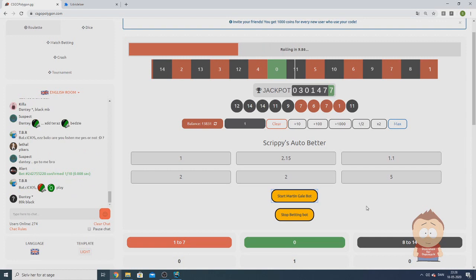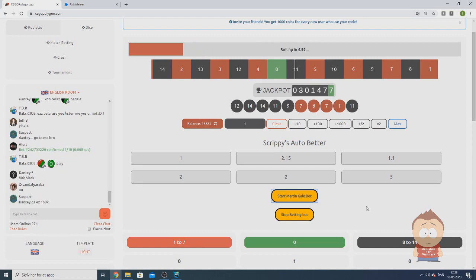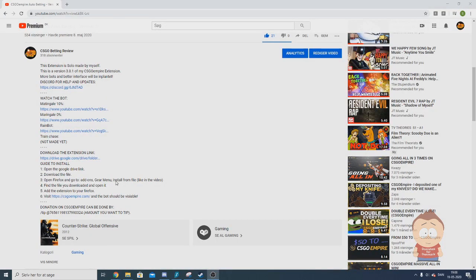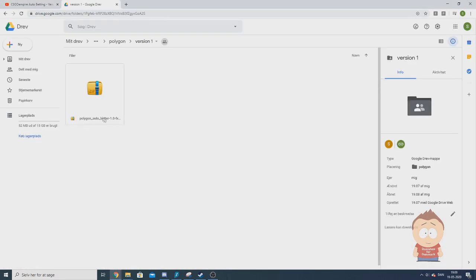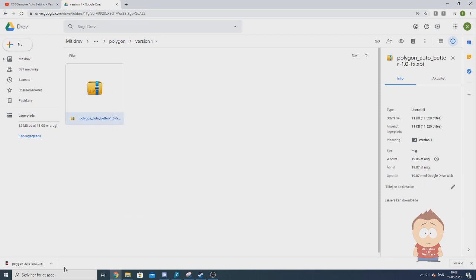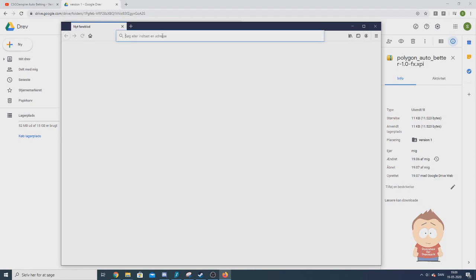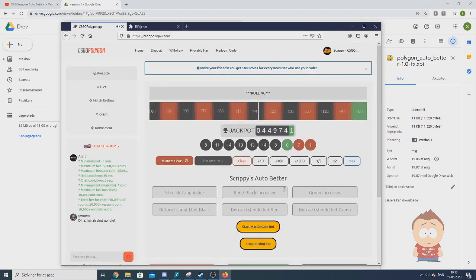If you want to install it, I will show you how to do that right now. When you want to install the CSGO Polygon extension, all you have to do is go to the description — there you will find a download link for my Google Drive. When you click on that you should come to this link. Download the file. When the file is downloaded you want to open it with Firefox. When you open the file you need to click Add. Now it's added for CSGO Polygon, and as you can see when you come on Polygon the extension is right here.